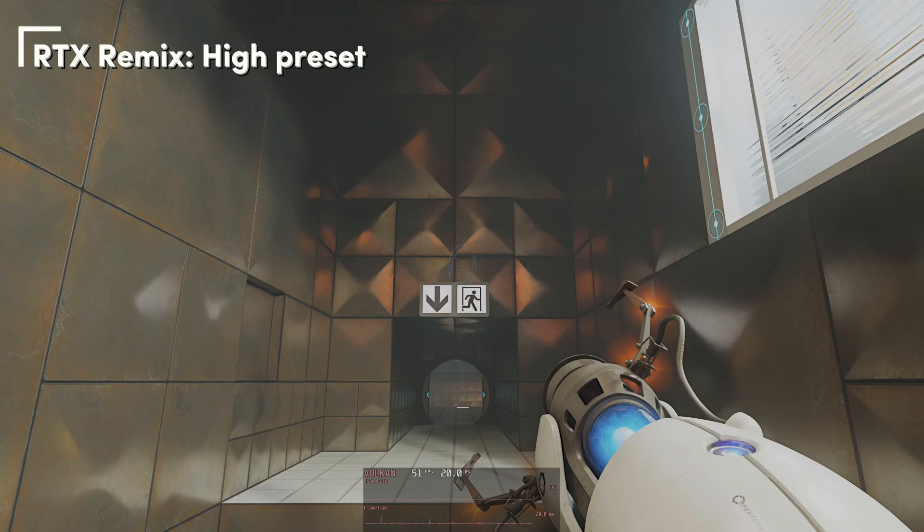Switching over to the High preset, you might notice that the tiles higher up reflect less of the light and appear darker. This is a consequence of the light preset having a lower amount of light bounces — Ultra has 4 at max and at least 1, while High only has 2 and at least 0. Also the shadow in the doorway is a lot less sharp. Running at 50fps, an increase of 16% over Ultra.